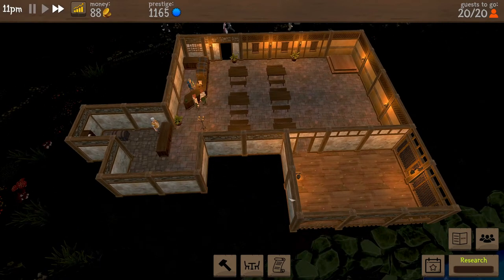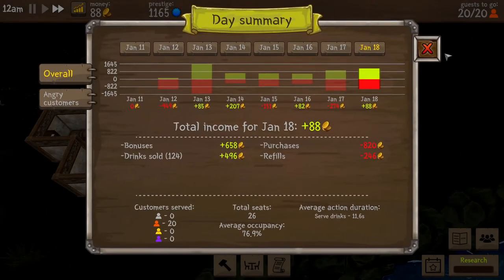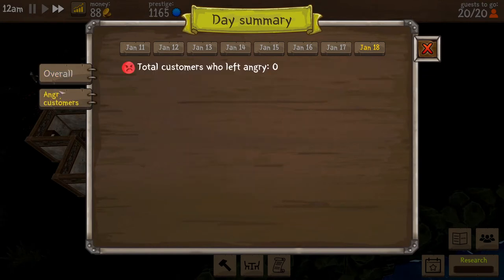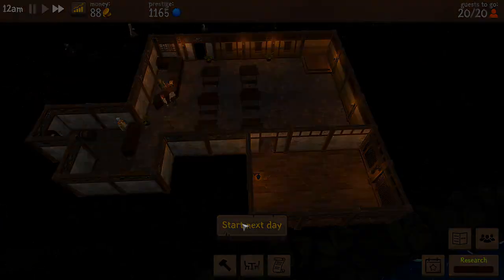I think I'm going to do the adventure table in here. And with the adventure table, we'll put the fireplace in there. So we had 20 rare people which is good. Let's go ahead and start the next day.